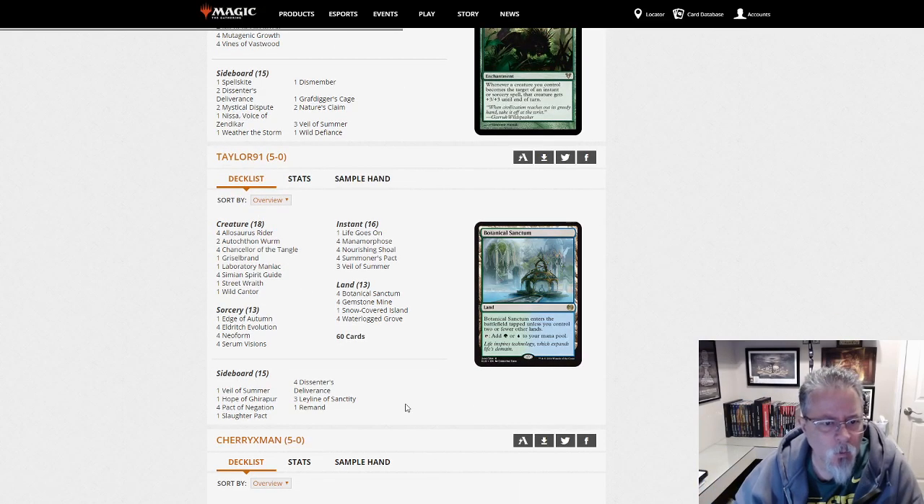Tailor 91 with Neobrand — another cheat-stuff-out deck. Seems to show up in every league dump.